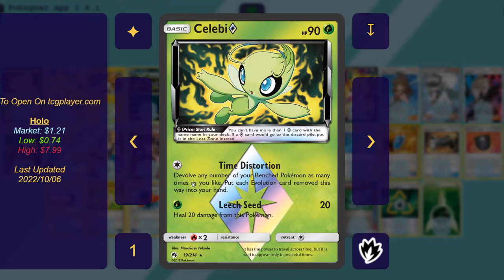Time Distortion lets you devolve any number of your bench Pokemon as many times as you like, and put each Evolution card into your hand. 9 DHP is nice on this card, though it is a Prism Star — so big warning. If Celebi goes bye-bye, so does this whole deck's strategy, so we're going to have to keep Celebi safe while getting our strategy off.